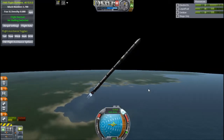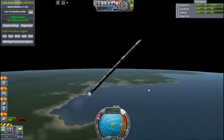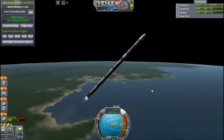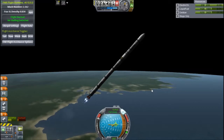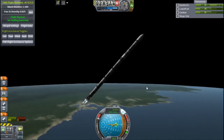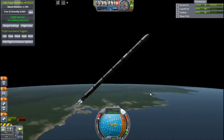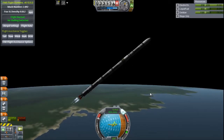With a 3-stage rocket, getting into orbit is quite easy if you know what you're doing. But with a 2-stage rocket it is really difficult — it's like starting all over again, like when you first get the game and wonder how to get into orbit. It's really fun. I've had some fun and some yelling because with FAR installed, if you diverge too far from your prograde marker you get real problems with flipping out.